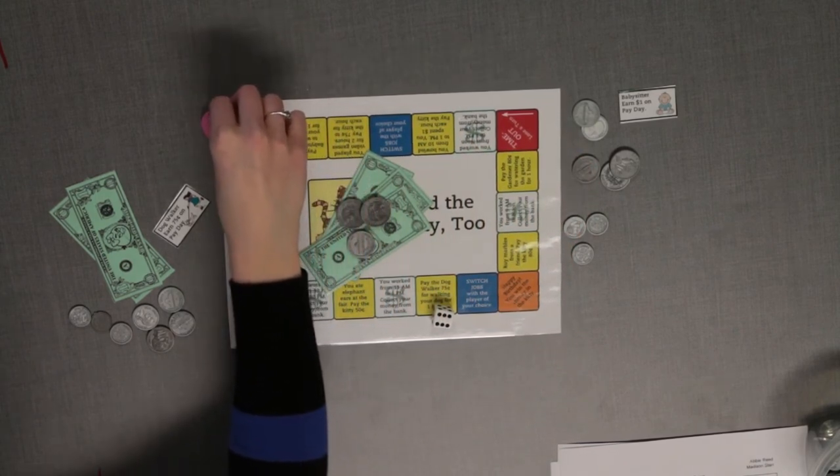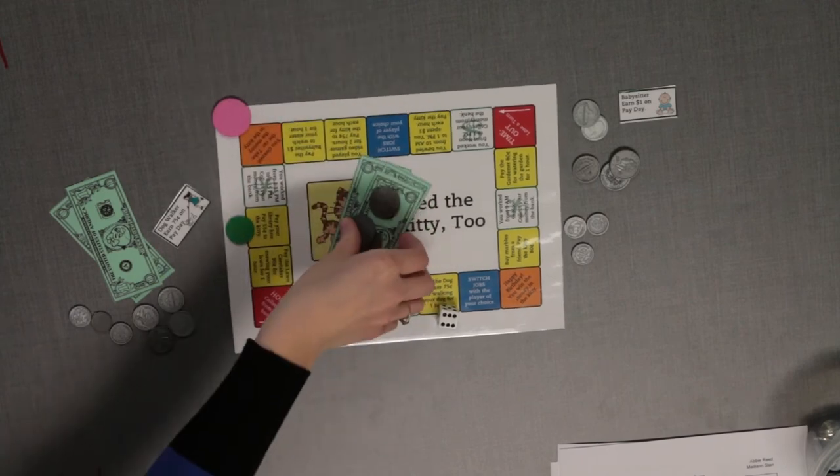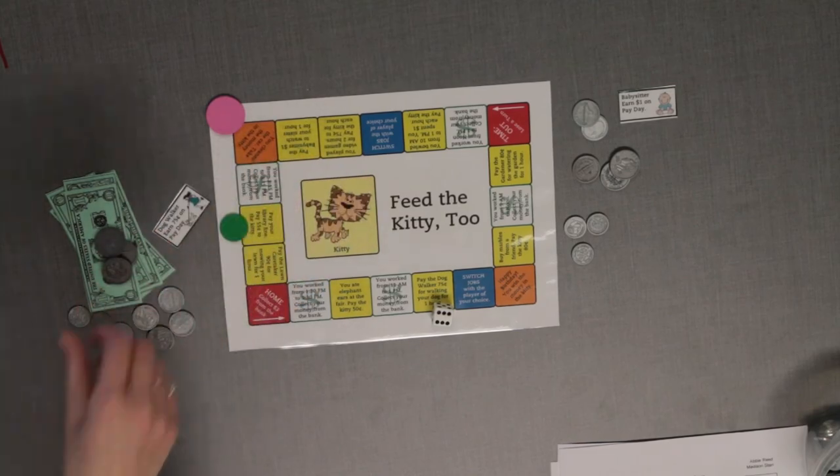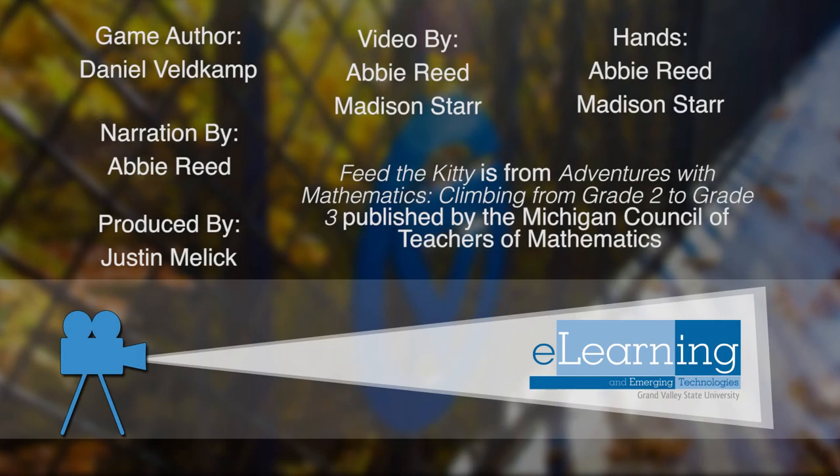Remember to record all of your money in your bank book. The first person to reach $10 wins the game. For another challenge, turn the game board over and try Feed the Kitty 2.